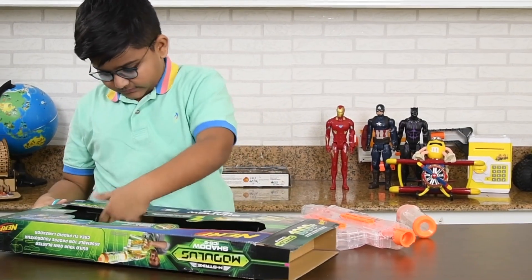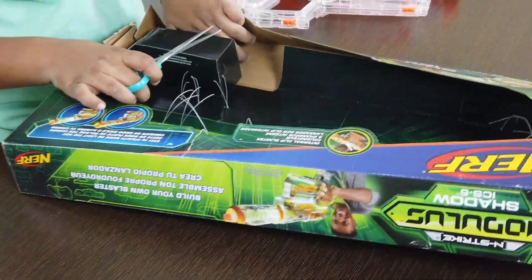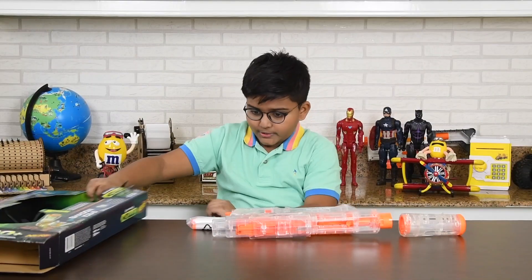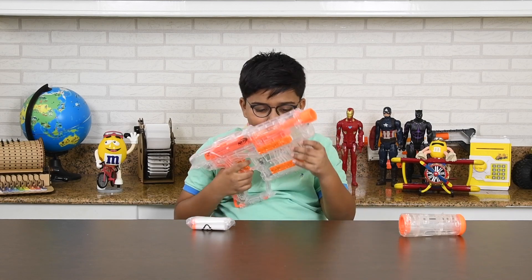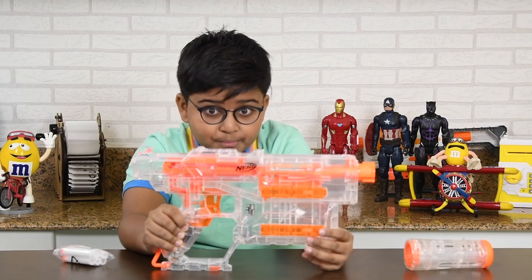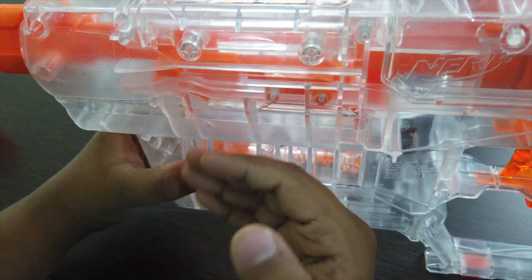Now I will bring the bullets — the darts are somewhere here. Let's take them out. The darts are here. So it comes with six elite darts. I am also going to keep this down so that you can see them very properly. So here we have the blaster. Put the darts here — it can hold up to six darts. This is completely transparent, so you can see the mechanism over here — the pump — and you can see the reload mechanism. Everything.